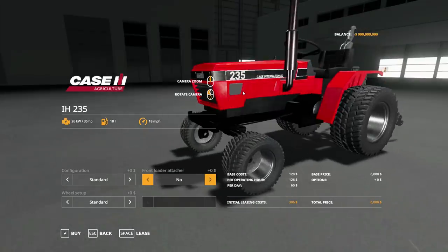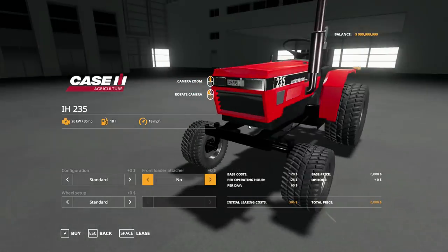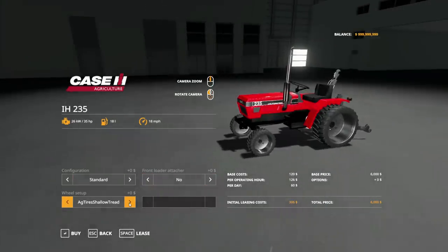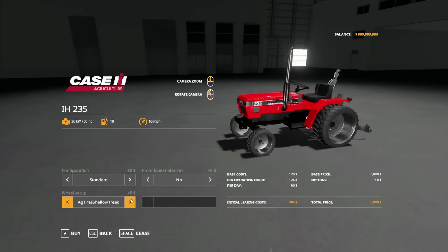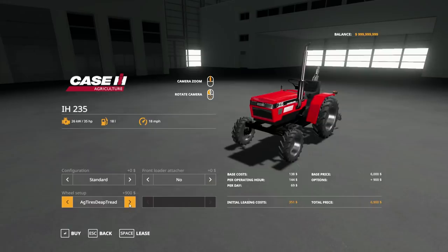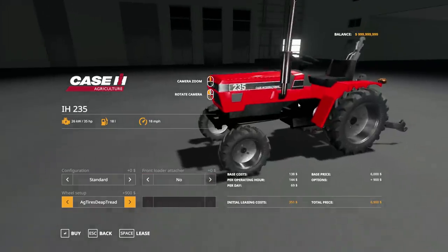Honestly, I'm not gonna throw on the front loader because the mod bounces left and right. The weight of it really messes with the tractor. Anyway, you got your standard, and then you got the ag tires, shallow tread — not really sure there. Then you can throw duals on her, and then you got the deep tread. This looks really clean, really nice.